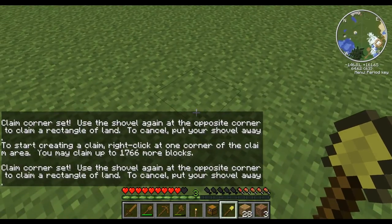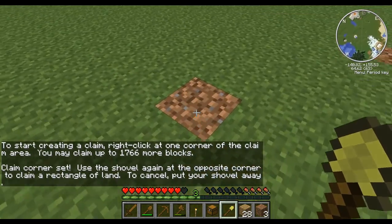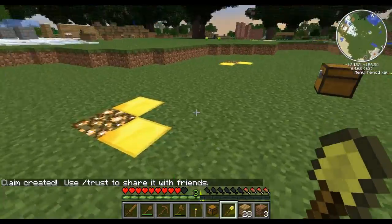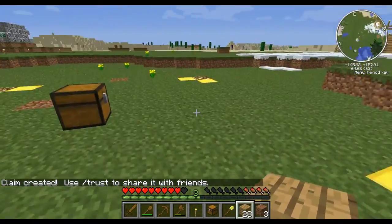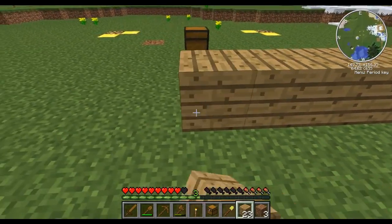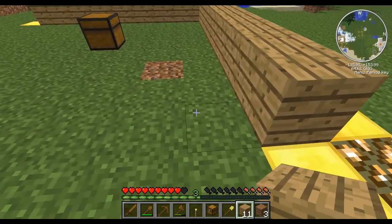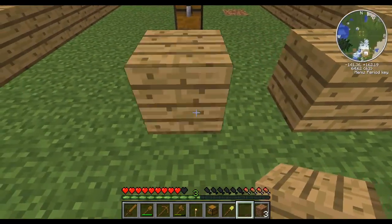So I've marked that just there. We want 1, 2, 3, 4, 5, 6, 7, 8, 9, 10. You can see now there are gold blocks that pop up to show you where your claim is. Now any block that is placed within that area is now a protected block. So if I lay these wooden planks out like this, no one could come along and break those wooden planks. Anything that's now inside that area is protected.